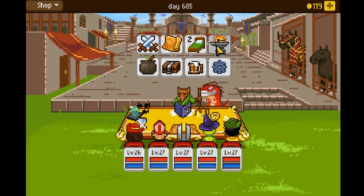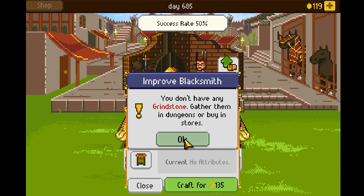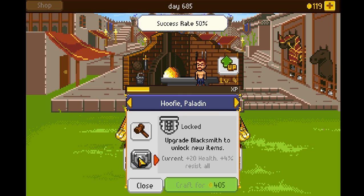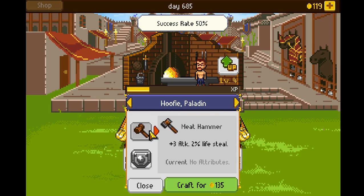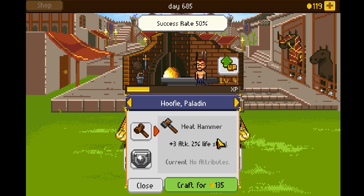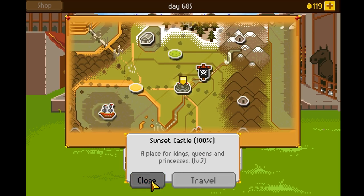You can also spend your money trying to craft things, although it's very much a risky type of thing. Let's say I wanted to make my Paladin guy a better hammer — it'd be like a certain percentage chance. I can spend 135 gold trying to get permanent better gear for my guy. But there's also a chance it'll fail, I'll lose my money, and I'll have to grind it up again. This is a very grindy game, but it's a lot of fun.